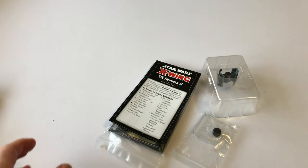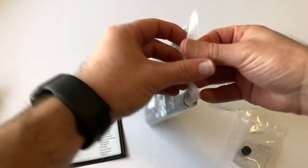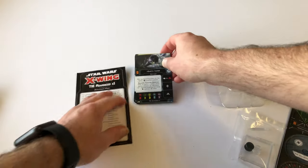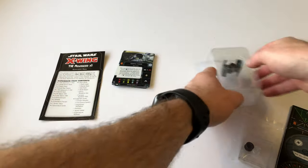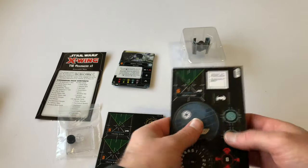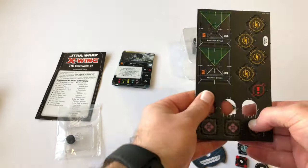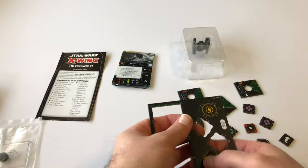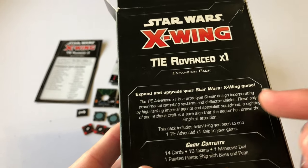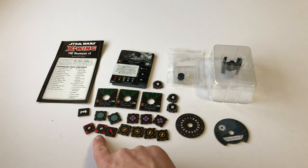This is my second Galactic Empire expansion pack to expand my collection. Let's start with the cardboard and the cards. We get two pieces of cardboard — pop out these tokens and the movement dial. Because this design incorporates experimental targeting systems and deflector shields, we have got shields and we have target lock for this specific ship.